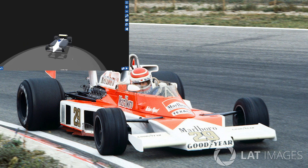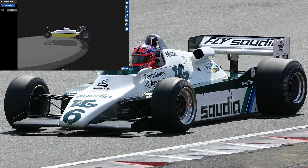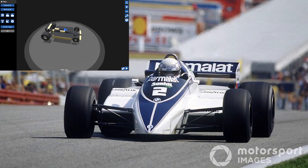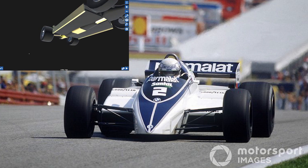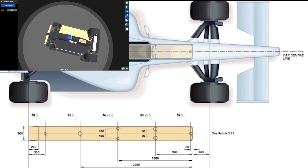Immediately, every other car was redundant, and teams now had to use ground effect to be competitive. What culminated was my personal favourite era of F1 and led to some incredibly far-out designs. Ground effect was eventually banned for good in 1982 due to safety concerns, the cars becoming too fast, and development being too expensive. Since then, undercar aerodynamics in F1 have been standardised and heavily regulated.